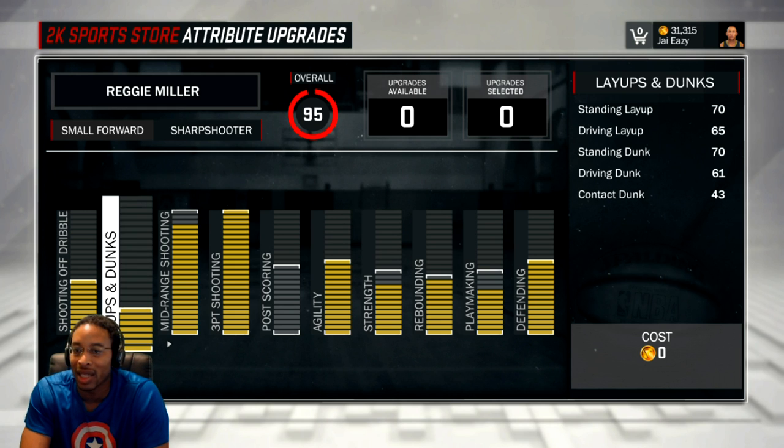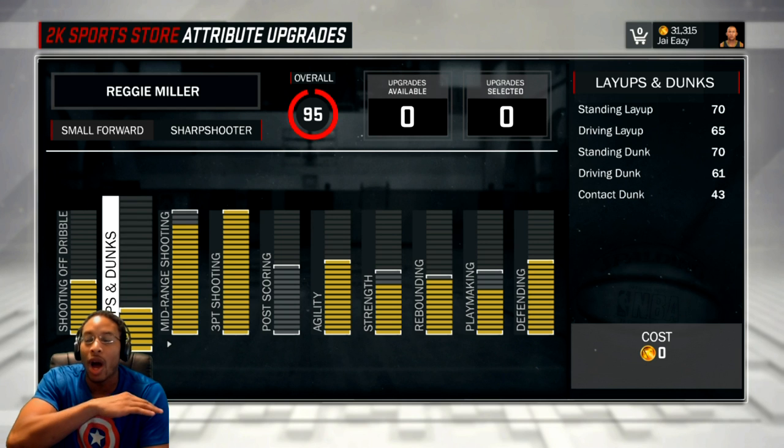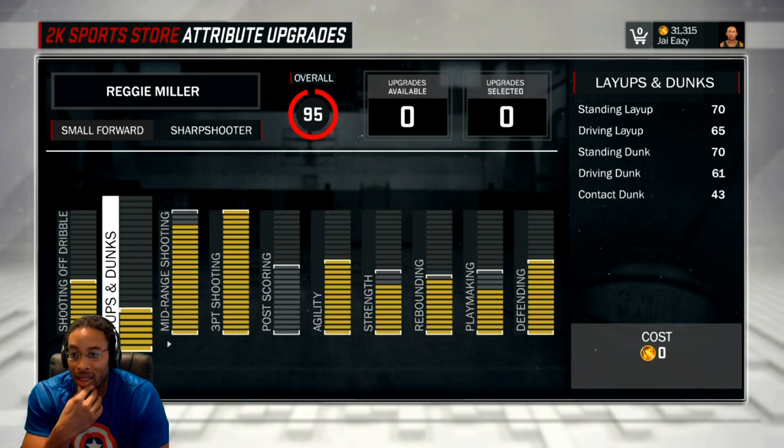Layups and dunks: standing layup 70, driving layup 65. I only had like two or three bars in my inside scoring last year, so it was worse than this. I'm going to show you how you get around all of this in a second. Driving dunk is 61, standing dunk is 70 — so that's decent, you can do something with that. Driving dunk is 61, so I never really want to be doing that unless there's a reverse. Contact dunk 43 — I should never be contact dunking anybody unless I just completely catch somebody by surprise.